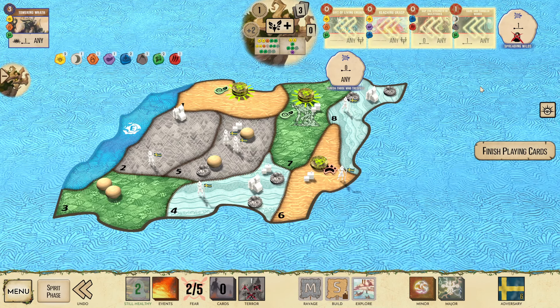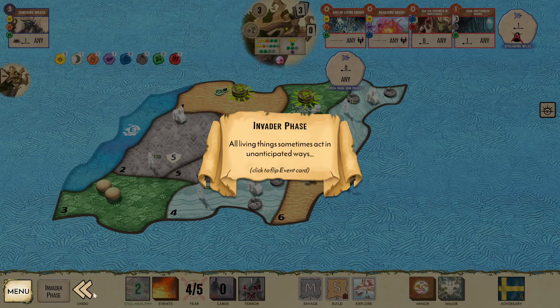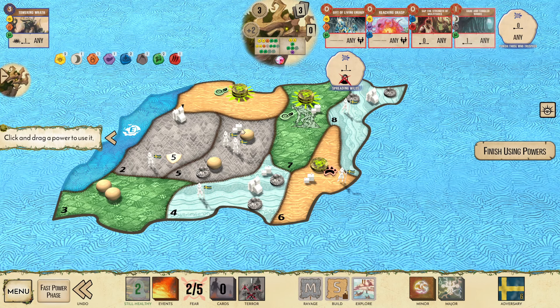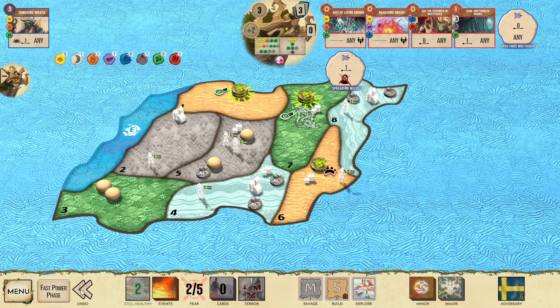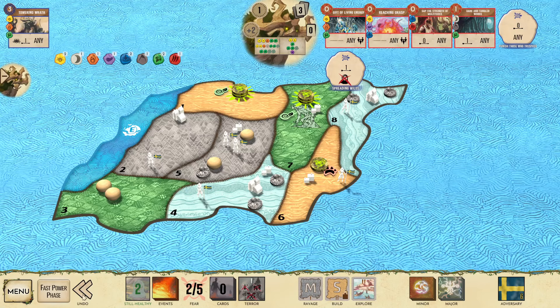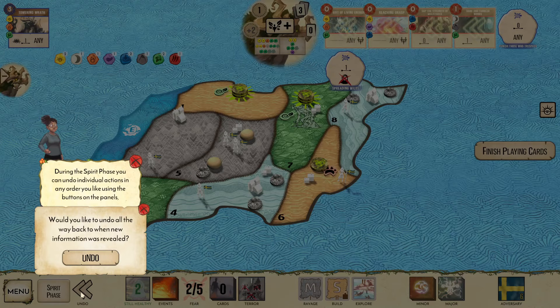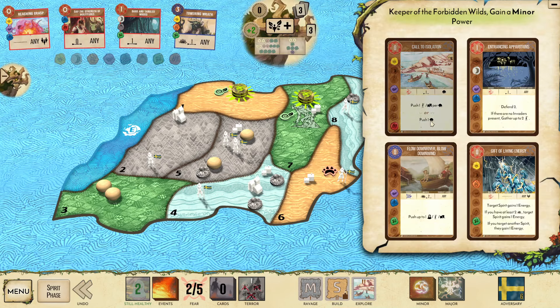Living Energy, Reaching Grasp, Defend 5, Defend 3 — I actually don't have enough defend I just realized, because of the extra explorer added for Wounded Lands. That makes things a little difficult. Where are some of the other drafts? I did get a Defend 2 — can never make this game too easy. Let's not play that; let's actually grab Called Isolation, which is still an amazing card.